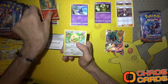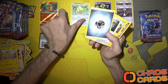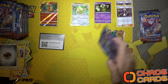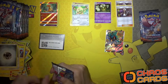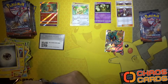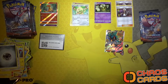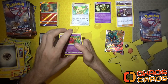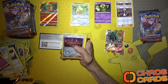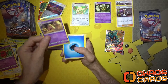A Charmander - so we've got a Charmeleon and a Charmander to follow. A Persian, and then nothing else. Let me know what you think of this style of opening in the comments section below - it would be awesome to hear your views. We've got a Reverse Holo Kiawe and a Palosand holographic.